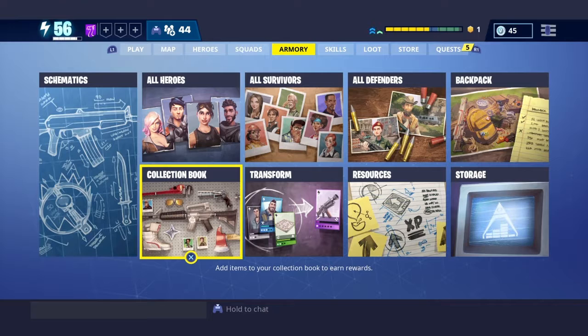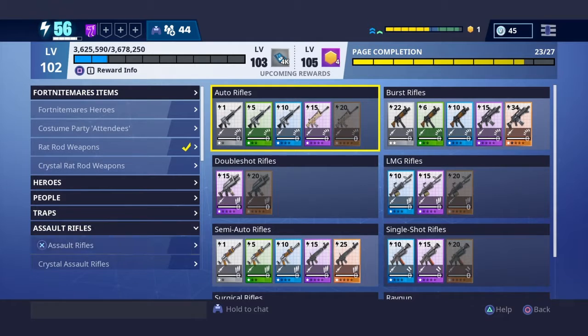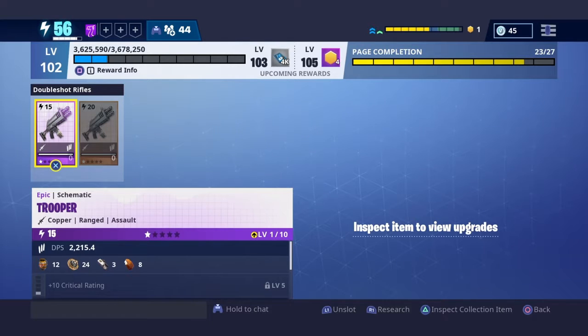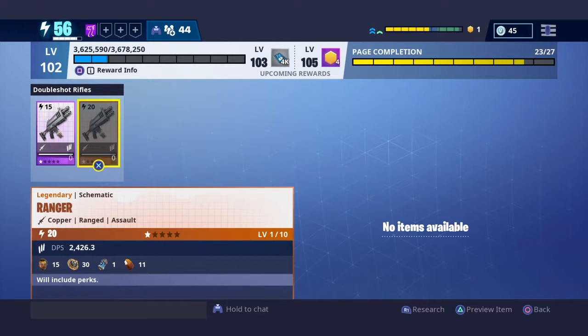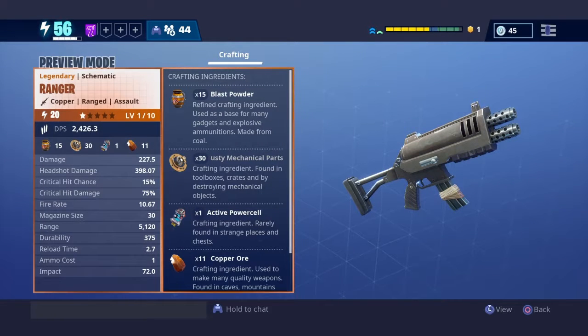The best place to check the base stats for your weapons would be in the collection book — that is if you don't have them leveled of course. If we look down here under the assault rifles category and double shot rifles, we can see the Trooper, which is the epic version of the Ranger — the weapon I'm reviewing today. We can see its base stats by clicking preview item.